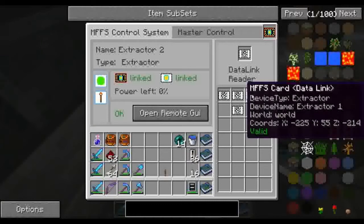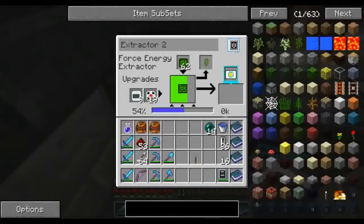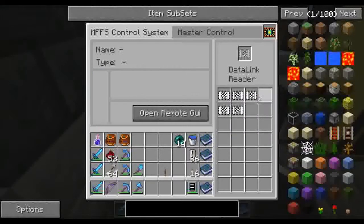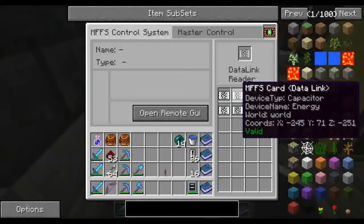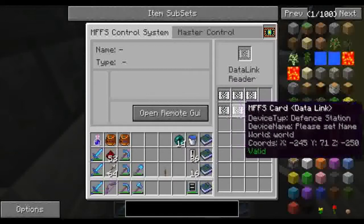We can do the same thing for extractor 2 — go into it and set it to be managed this way. This just makes it really nice for us so now we can manage it all from one central location. We don't have to run to each one to manage it, and as we add devices it will be easier to maintain and manage.